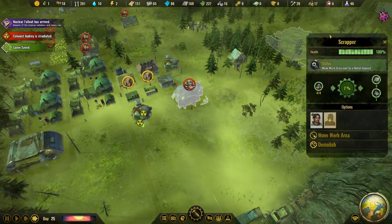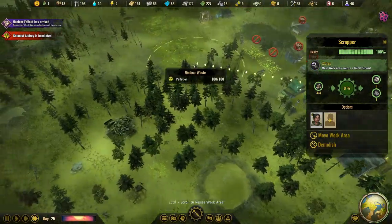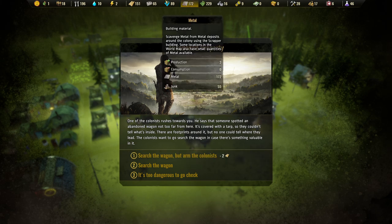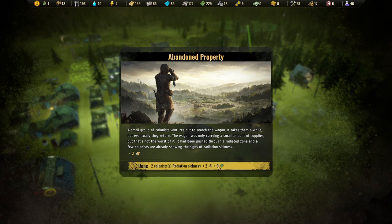Metal has been depleted over here, so my scrapper needs a new working area — quite a long travel now. There's plastic over there but it's really far away. Then an event: 'Abandoned property' — a colonist says someone spotted an abandoned wagon not far from here, covered with a tarp, footprints around it. The colonists want to search it. They venture out and eventually return — the wagon was only carrying a small amount of supplies, but it had been pushed through a radiated zone, giving some colonists radiation sickness. Two clothes and nine fiber — a high price for those resources.